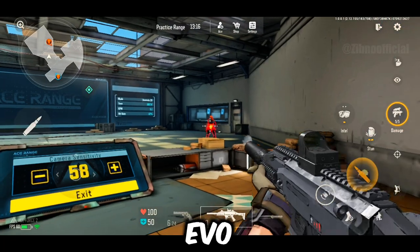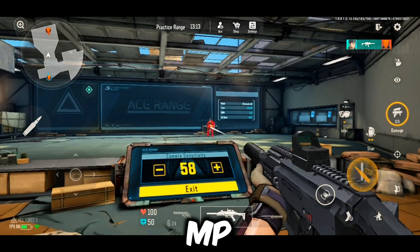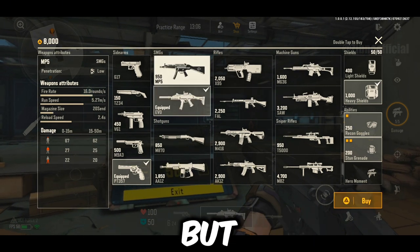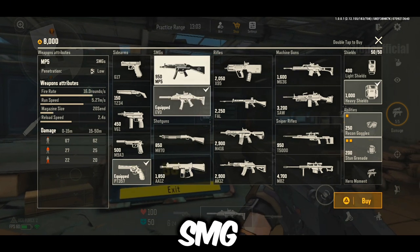For my personal SMG ranking: EVO — top choice for its fast fire rate and scope; MP5 — reliable but slower and lacks a scope. These are my preferences, but everyone has their own playstyle. Let me know in the comments which SMG you prefer.